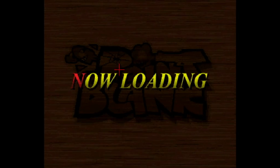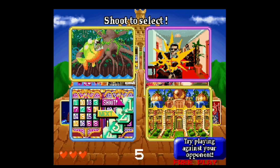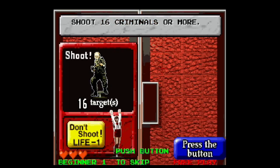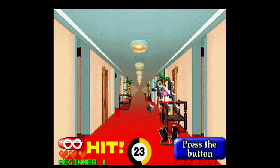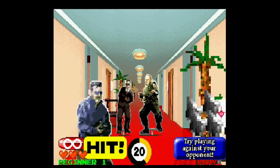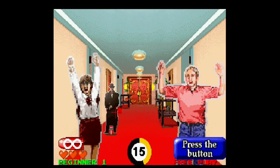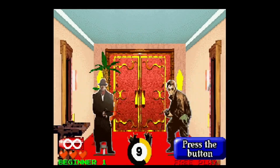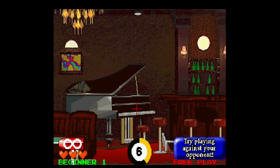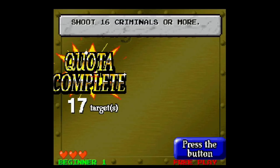This is loads and loads of minigames, but it's really, really good. Let's just go for beginner stage. There are some games where you don't have to shoot people. It's on PlayStation - that's why it's using the right trigger, the correct trigger. This is good, actually - lovely and smooth again, the crosshairs are moving really nicely.